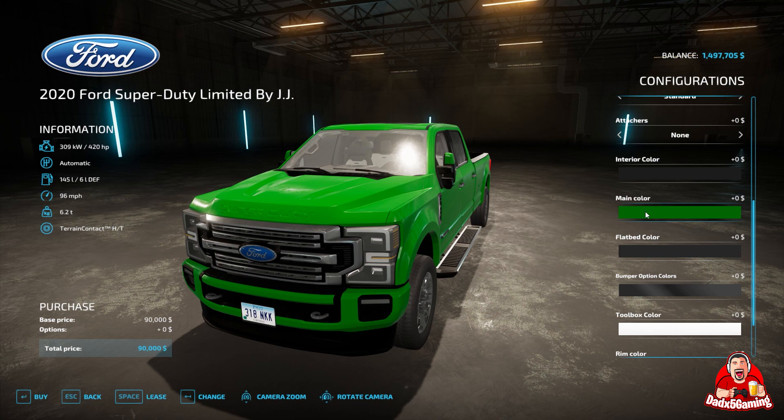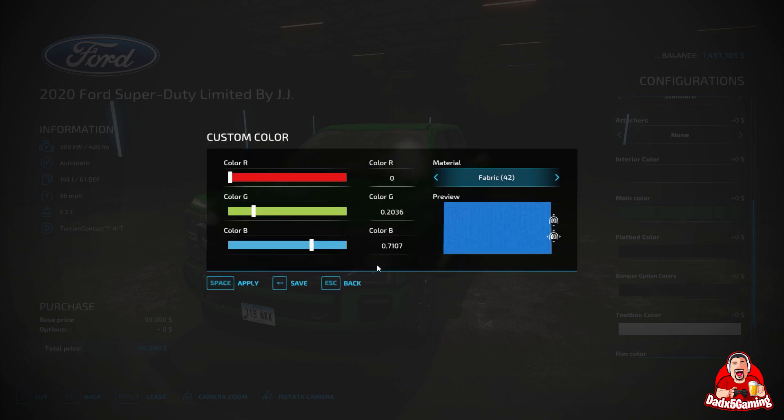Let me show you guys how easy it is to make your own color. All you need to do is click Customize, and this is going to show you the last color you did. Now, the one thing about this mod that I wish was different is that once you save a color, you cannot make any changes to it, and it also doesn't appear anywhere else that I've seen. If that changes as we play more with this mod, I will update this video. But make sure that if you get a color you really like before you save it, write down the RGB numbers so that you can use it for other vehicles, other parts of the vehicle such as the interior, the bumper, or the toolbox. Just make sure you save those numbers somewhere. That's really the only flaw with this that I have been able to find.